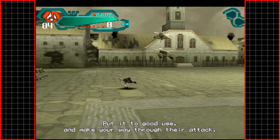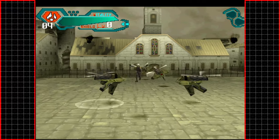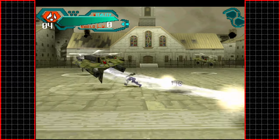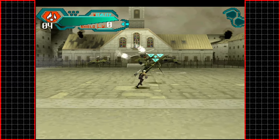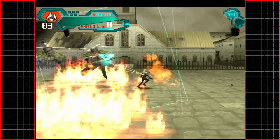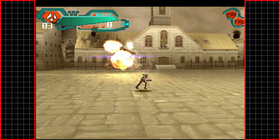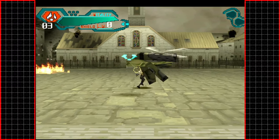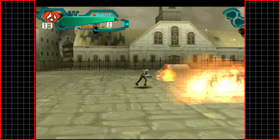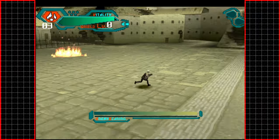If you quickly push the jump button twice, it will activate your burst drive — put it to good use and make your way through their attack. So we can essentially fly around, sort of. It's very janky and difficult to control — it's going to take some getting used to. We've got some drones to deal with. Locking onto these enemies that fly around above us is somewhat challenging due to the nature of how the camera works.